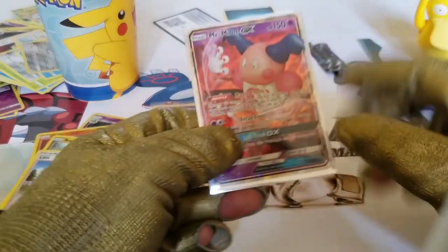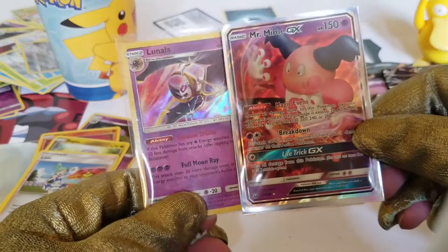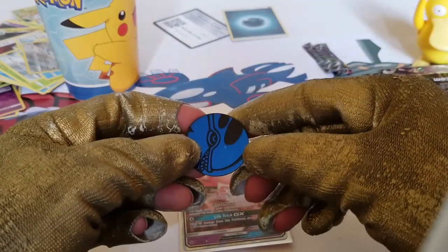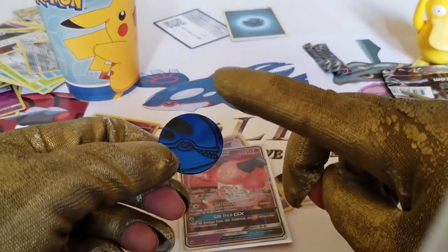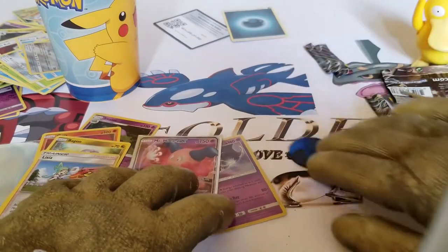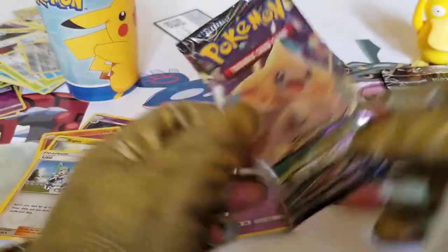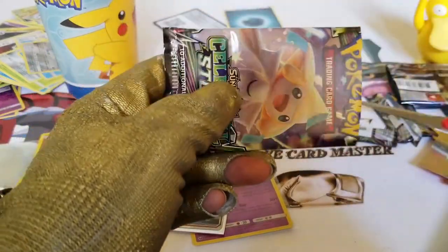So we have our Mr. Mime GX amazing card and a holo Lunatone — not bad. You guessed it, we're flipping a coin to see if we should open another pack. We'll flip twice — one head means I open another pack, two tails means nothing. We got one head, so it's an automatic one more pack opening! And a tail — doesn't matter, we're automatically opening one more pack because this episode has been too amazing. Jirachi gave us that good Mr. Mime GX; hopefully we get another GX or hyper rare!